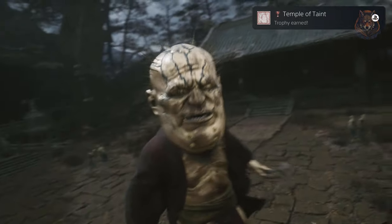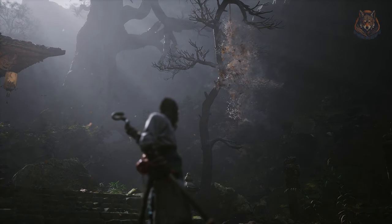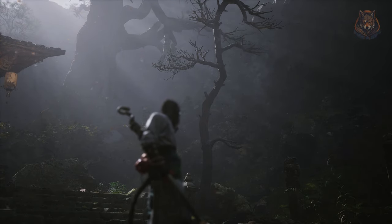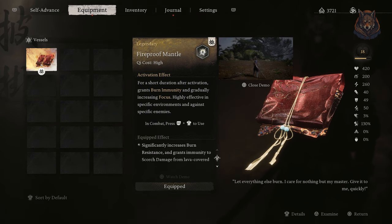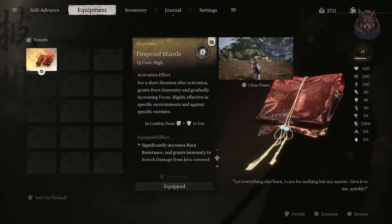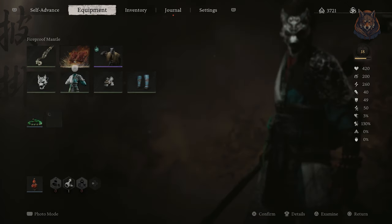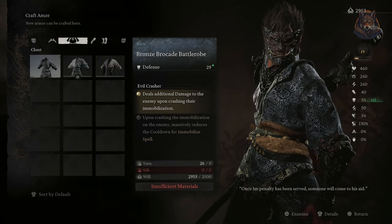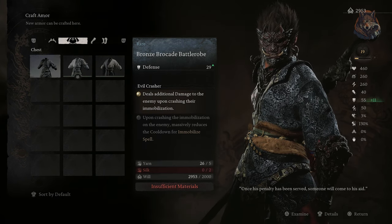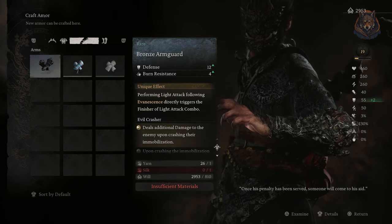Once the fight is done you're transported back to the third bell, and directly here is a body in a tree with the fireproof mantle vessel that you can pick up and equip. You can also head to the nearest shrine and you will see that there is a new powerful armor set to craft called the bronze armor, which will significantly increase your defense once crafted.